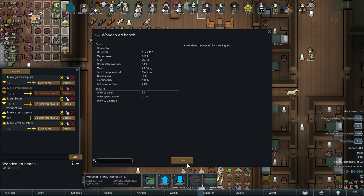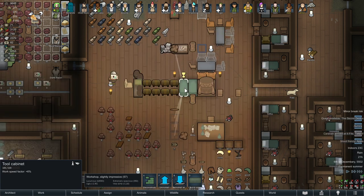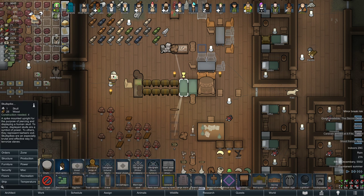The disadvantage is that it costs 200 steel per cabinet. So you need to have the steel — if you don't have it, forget it. But if you have enough steel and more than you can spare, I highly recommend having the tool cabinet.